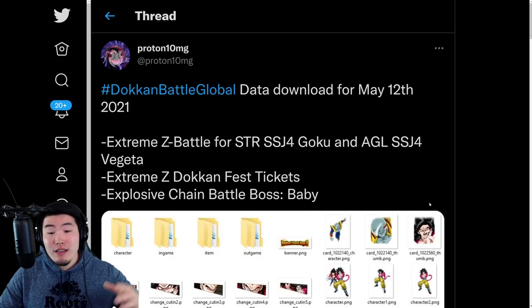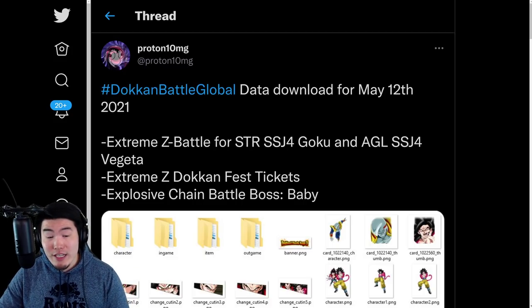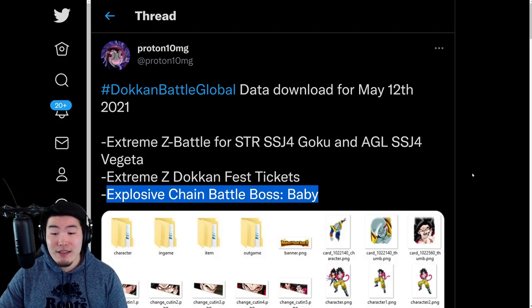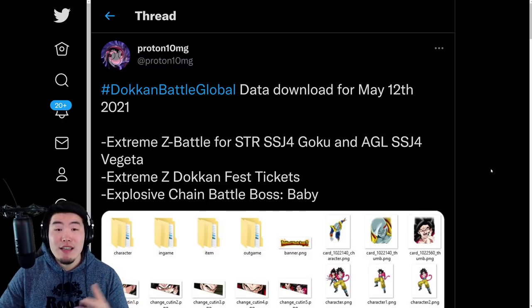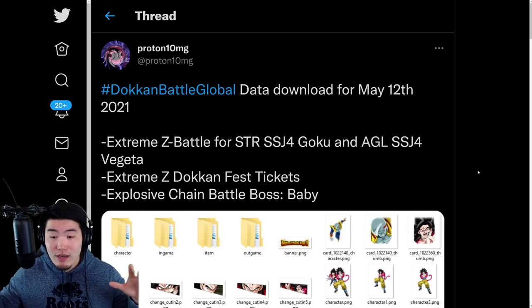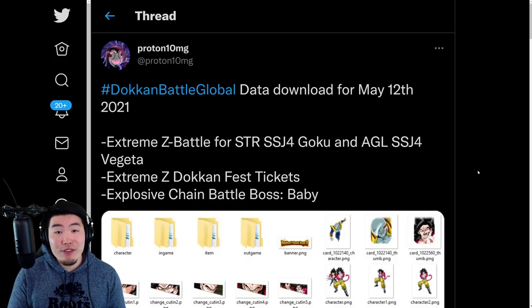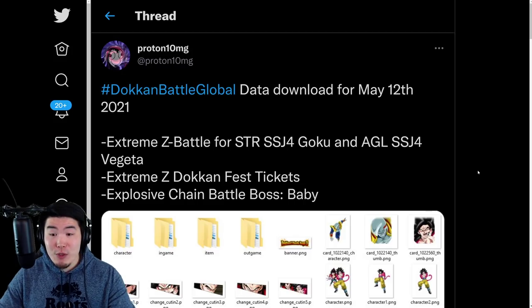That about does it for this data download. It's not a very big data download, not a lot to talk about, but to quickly break it down: Dokkan Battle Global data download for May 12, 2021. Extreme-Z battle for STR Super Saiyan 4 Goku and AGL Super Saiyan 4 Vegeta. Extreme-Z Dokkan Festival tickets. And Explosive Chain Battle Boss Baby. If you guys came just for the basics, feel free to click off, but if you want to see what STR Goku and AGL Vegeta do after their Extreme-Z Awakenings, then definitely keep watching. Let's pop over to the Dokkan Wiki now, starting with STR Super Saiyan 4 Goku.